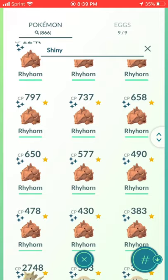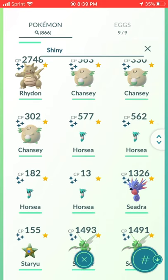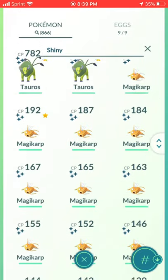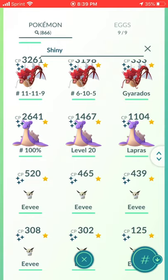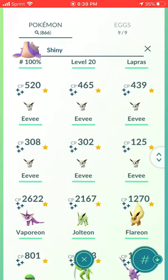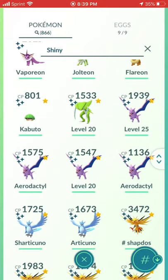Rhyhorn — we had a Community Day for that. There's the Rhydon. Chansey — I got this from GoFest and one randomly in the wild. Horsea, Staryu, Scyther, Pinsir, Tauros. Magikarp had a Community Day so there's a bunch of those. Gyarados, Lapras — we had a Lapras Raid Day, I think I got most of these from there. Eevee had a Community Day — I used to have more but transferred some. Shiny Kabuto and Kabutops.